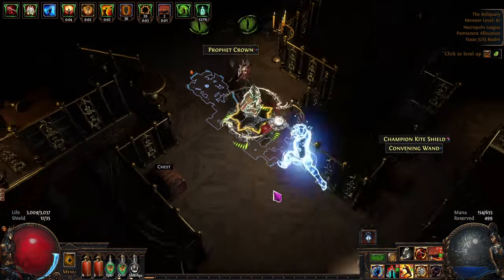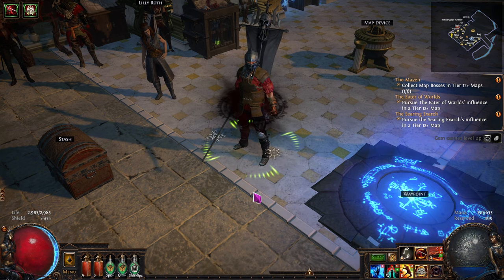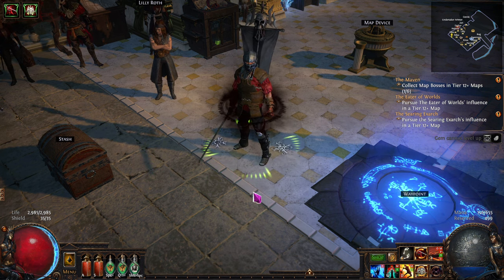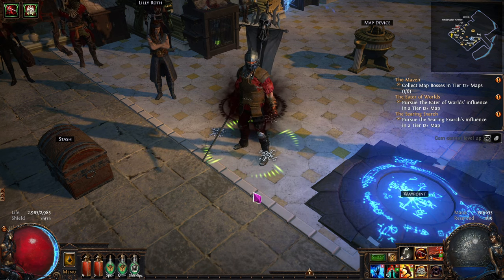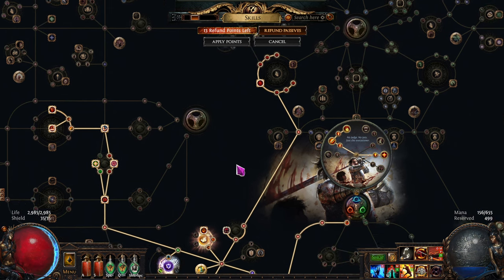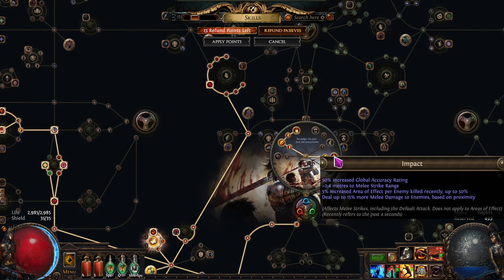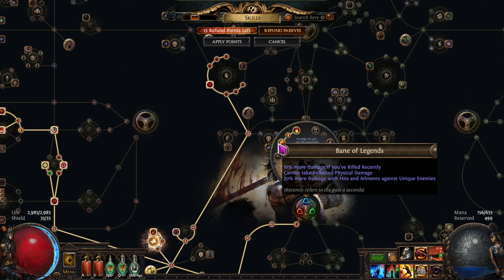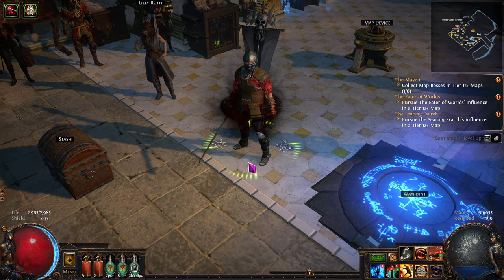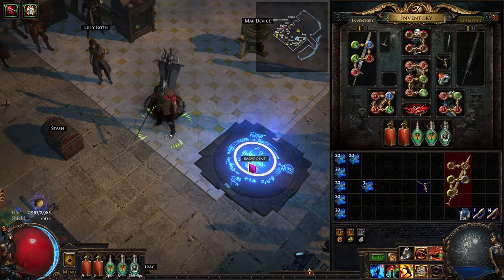Hello and welcome back to Path of Exile Necropolis League. This is a Cyclone of Tumult player who has ascended to be a Slayer — we start out as a Duelist and we've ascended three times. The ascendancy points give AOE, damage, and at 20% or less life, if I just touch a creature for one point of damage it instantly kills it. Having a lot of fun as we get into maps.